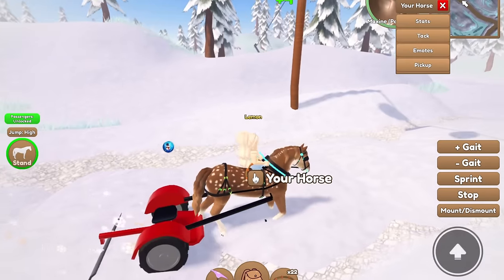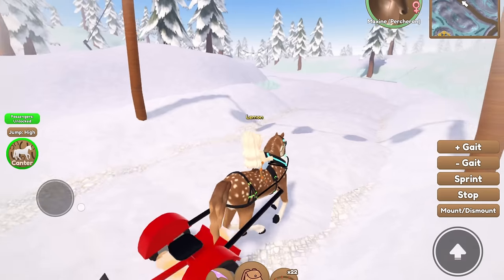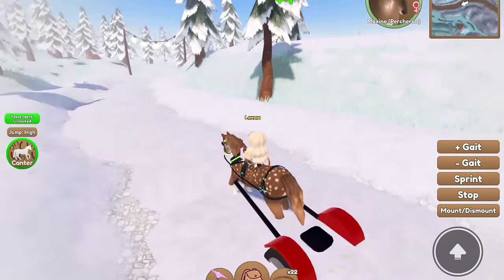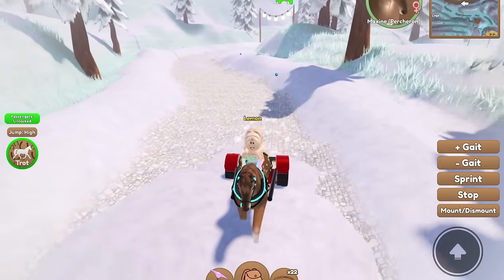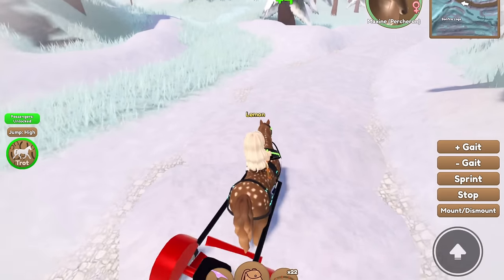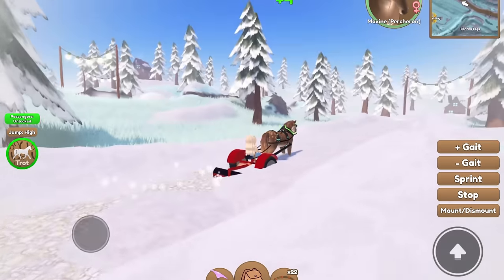You can go fast if you have the skills that allow you to canter or gallop while pulling a vehicle, however it's not really necessary as it still takes the same amount of time to plow snow. As you can see, going too fast leaves a trail of snow behind, so honestly the trot gait works best. After a few moments you'll earn a golden snowflake from plowing snow.